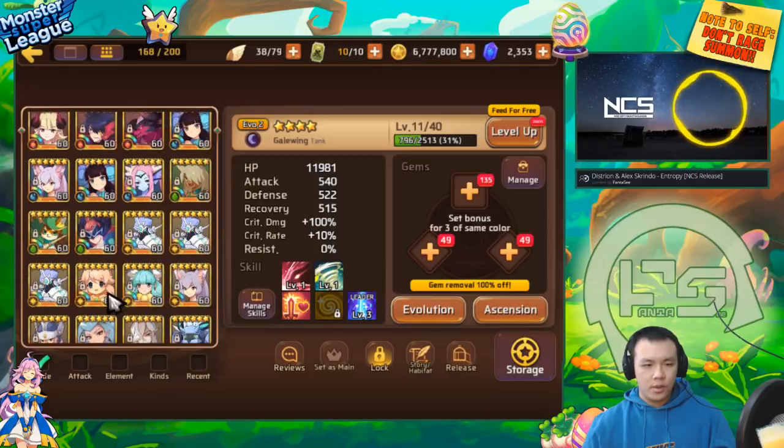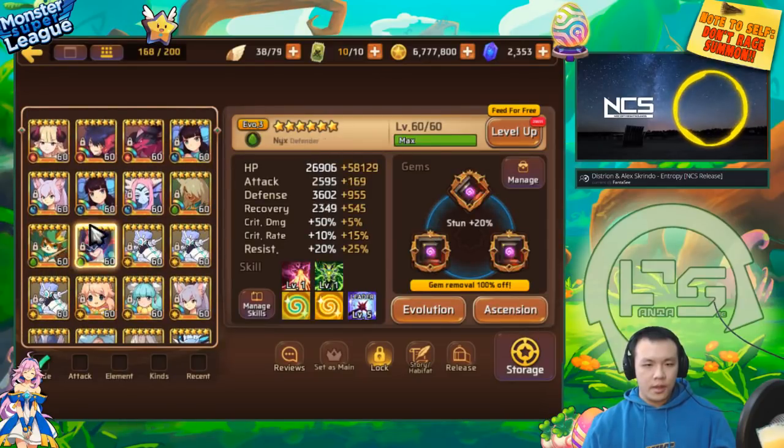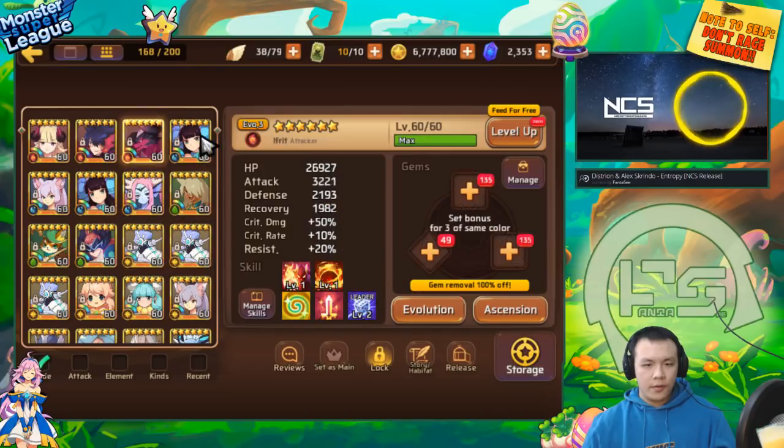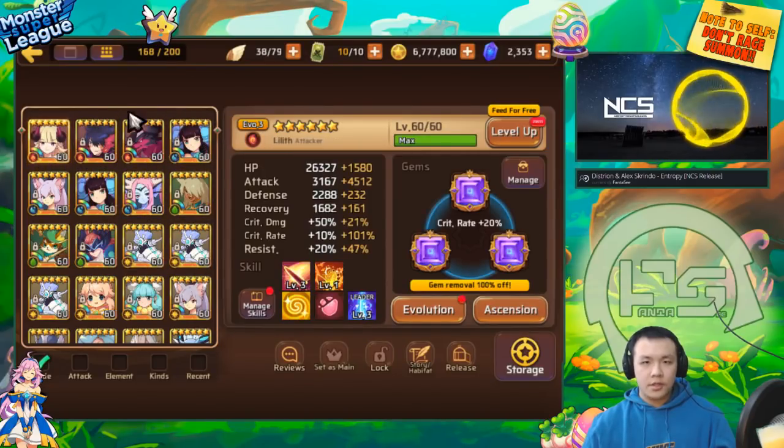Even if none of the substats existed, a siphon gem would still be good because of how OP siphon is. Pugilist is a little bit different - if you don't have high resist, people can abuse that, so there's a difference. That's pretty much it. If I keep going it would just be non-stop. My gem inventory is definitely getting really really full so I need to sell a lot of gems or equip them on monsters. Thank you guys so much for watching and I'll see you guys in the next video, peace out.